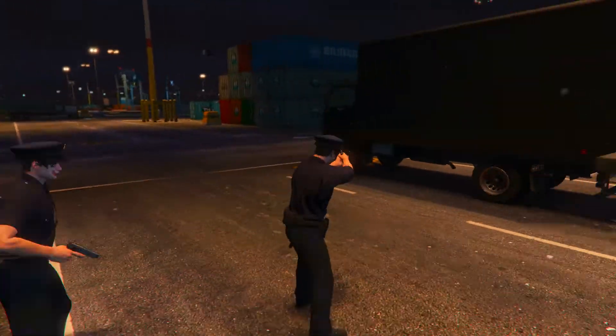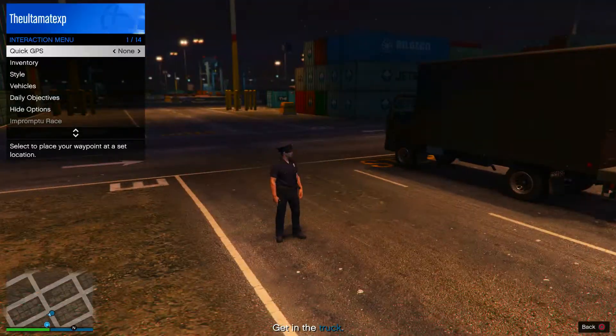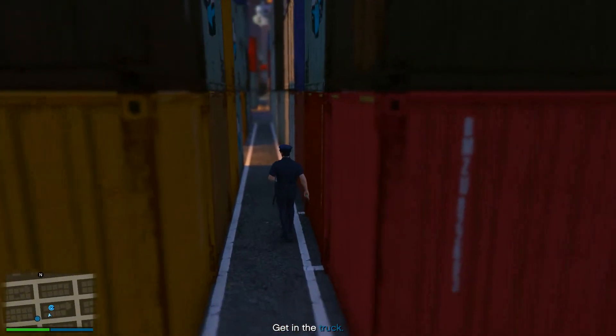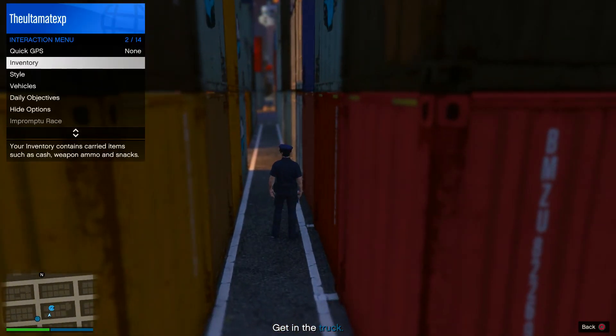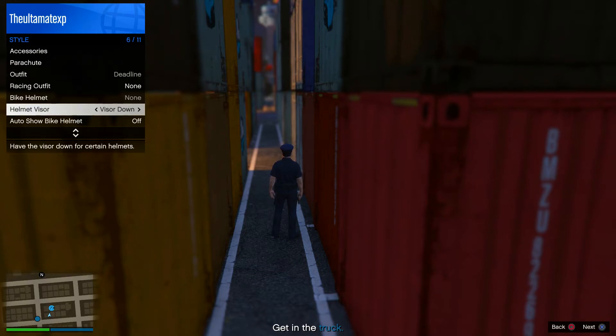When the game officially starts you will see that you are wearing the cop outfit in this specific game mode. Go to your Interaction menu, head down to Style, then Helmet Visor, and immediately start spamming right on the D-pad. Just keep doing that for about 20 seconds.